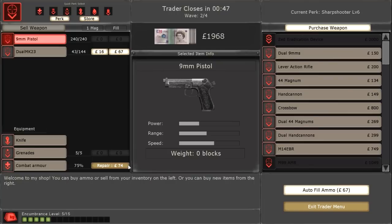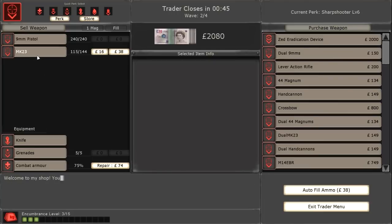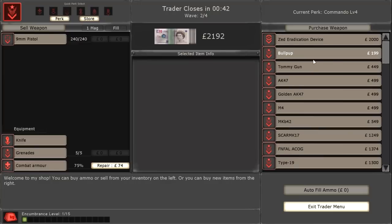Hey guys, Jarek here, back in Killing Floor, showing you another gun from the Steam Workshop. This time I'm showing you a gun made for the Commando class. Let's go ahead and go Commando.